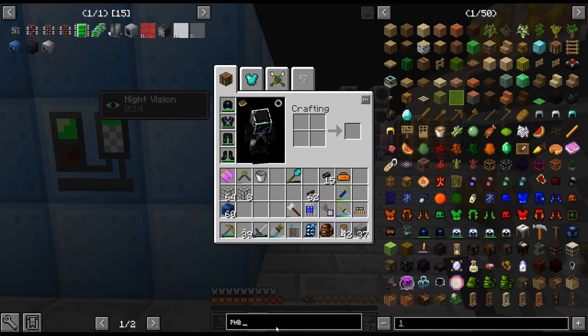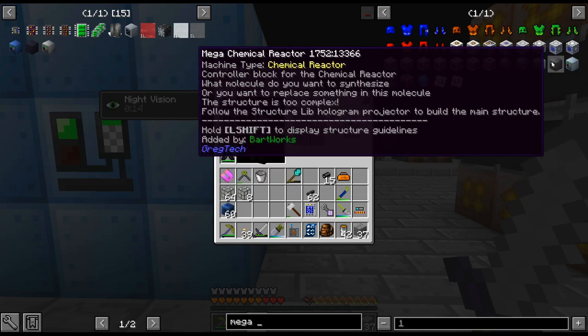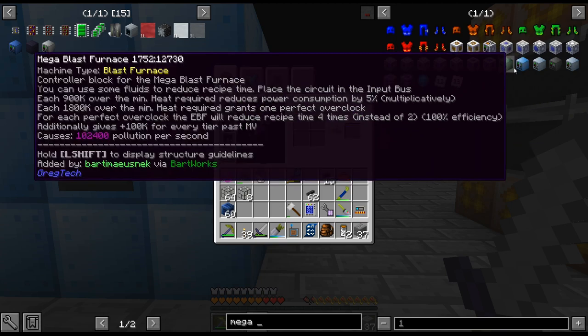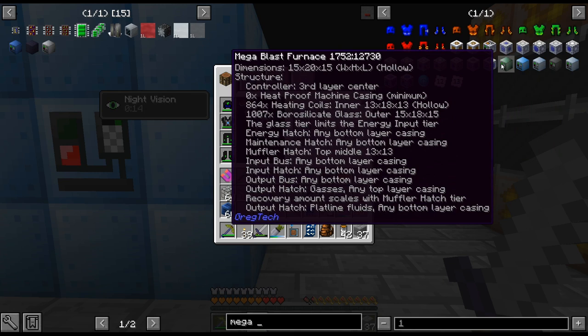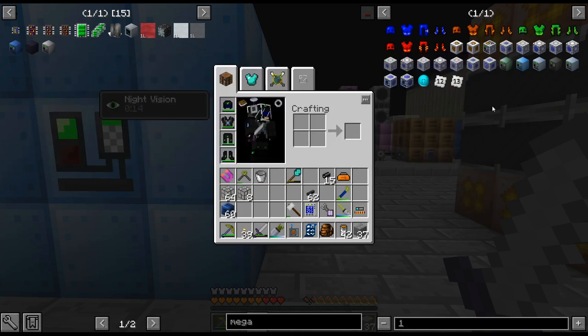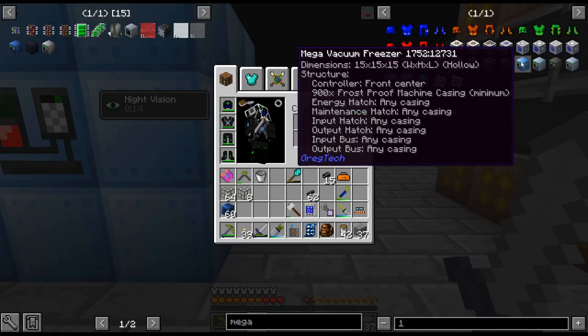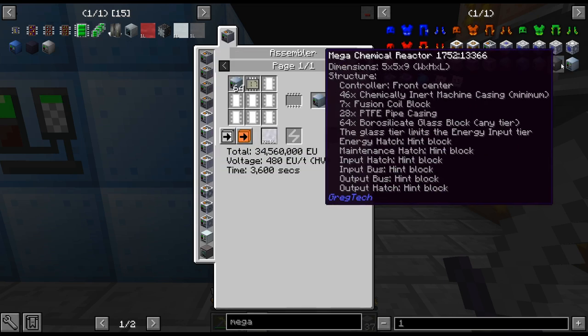There are two options. There is the mega freezer — and I really don't like these megas. There are like four of them now: mega blast furnace, mega chemical reactor. We might get to a point where we have to use these but I really hope not, because I don't like them. It's 15 by 20 by 15 — that is just an absolute massive thing. It just looks so silly, just a big giant blue box. This one is 15 by 15 by 15, 900 frost proof casings. I just don't like these multi-blocks at all.